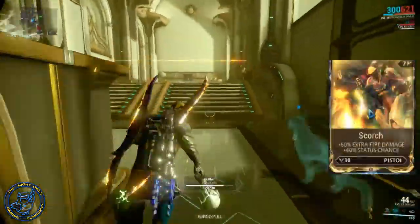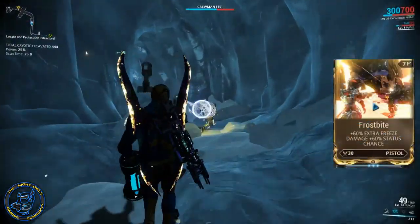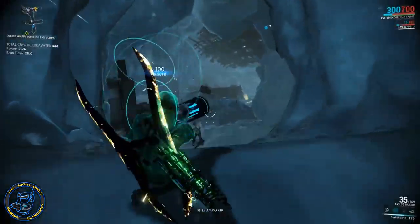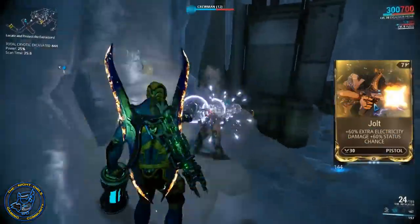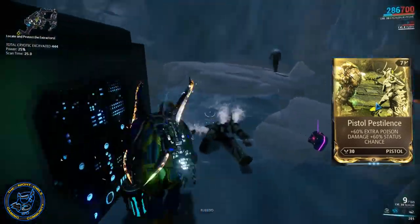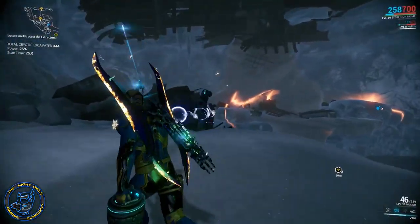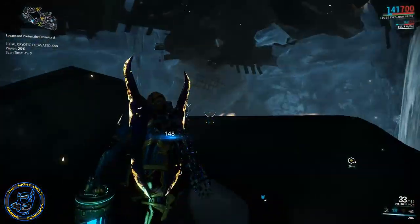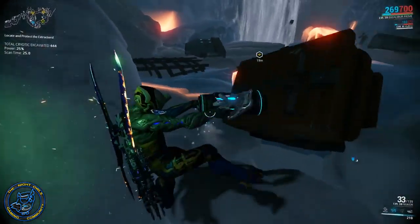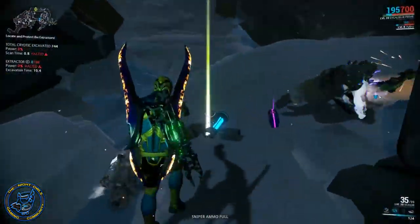Scorch has to go in here — we get fire and status chance with that. We're gonna put the new Frostbite mod in here, giving us freeze and status chance, combining them together to give us blast damage. Then we have Jolt giving us electricity and status, and Pistol Pestilence giving us the extra poison damage and status. Now for some reason the innate elements that go with the radiation — which are fire and electricity — did not increase my radiation damage or change anything, no matter where I put these cards on this particular weapon. So as it stands, blast, radiation, and corrosive are all on this weapon.